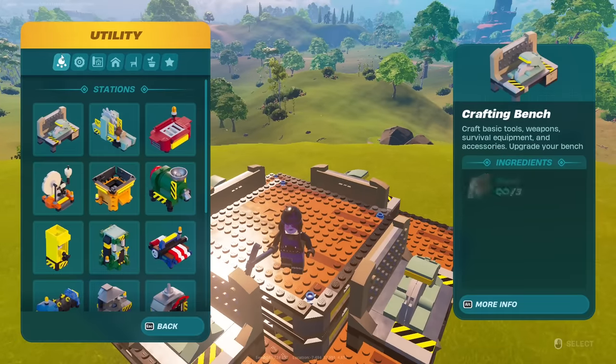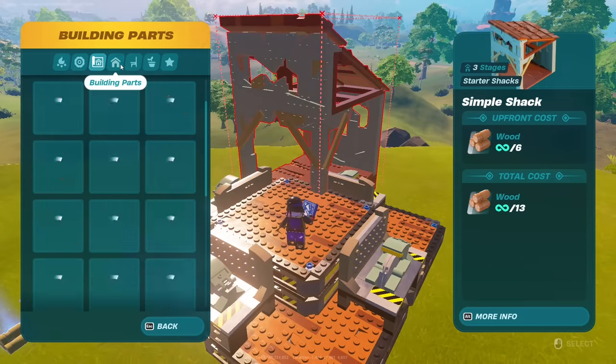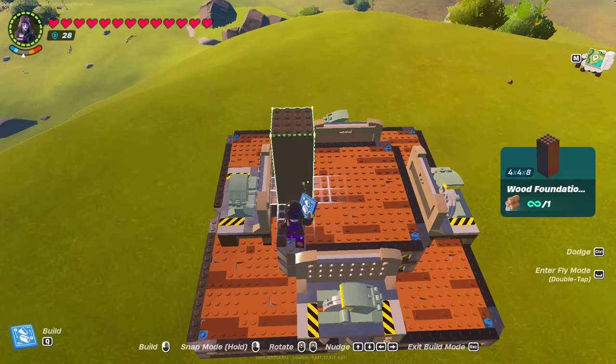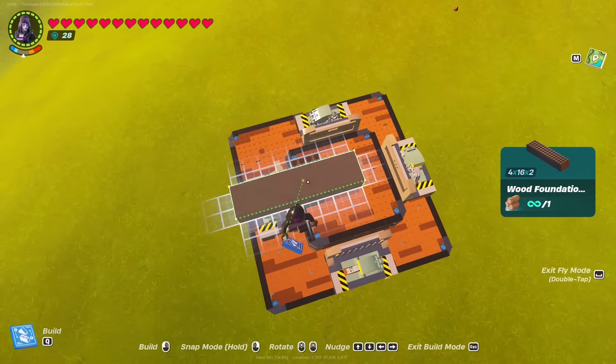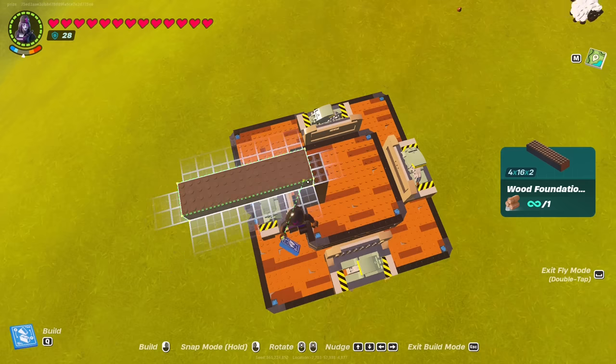Then the next step is to go ahead and get building parts and get a wood foundation like so. Then get another wood foundation. Obviously, I can fly because I am doing this in sandbox. You want to put this as far out as it is going to let you.